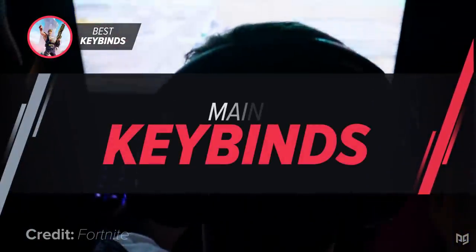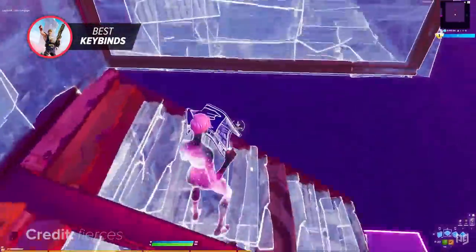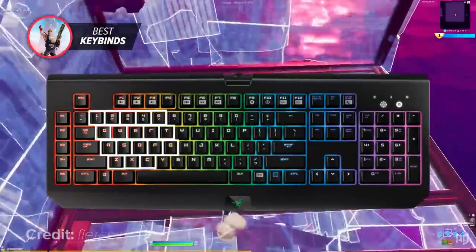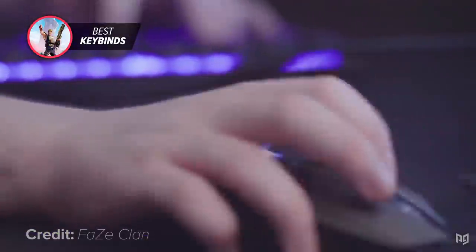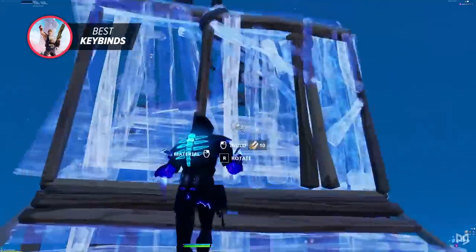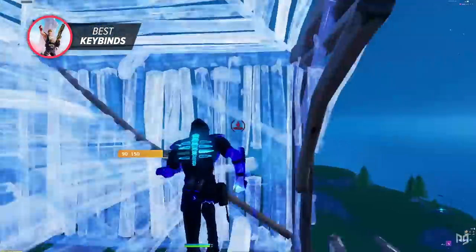Having the perfect key binds is extremely confusing to players when they first start playing on keyboard and mouse. A huge mistake a lot of players make is using key binds that are close to each other rather than key binds that are fully optimized. When key binds are very close to each other, you'll most likely have to use the same finger to press all of them, which will limit the way you edit and your movement while building.